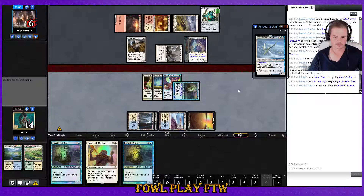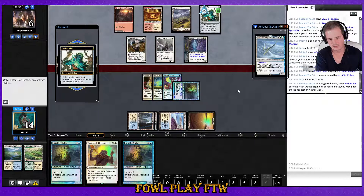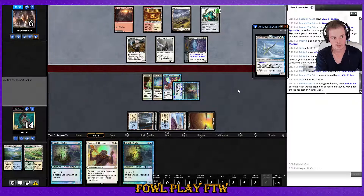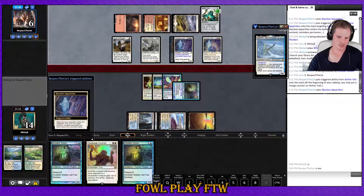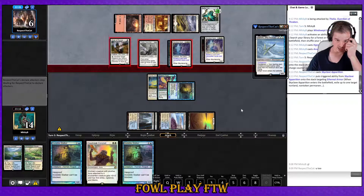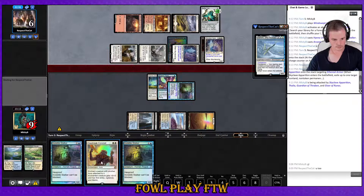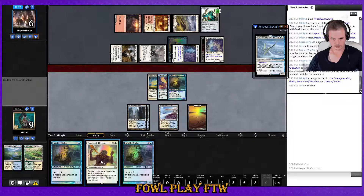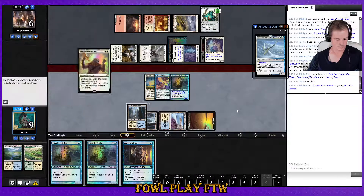Quick math — he has lethal for six. But if they destroy Ethereal Armor, Daybreak falls off and we're attacking for three — a three-turn kill instead of a two-turn kill. They play Skyclave — well, Curious Obsession has already done its work. A red-white Yurion Hatebears deck. Daybreak for the win. Game one in the bag, let's get to sideboarding.